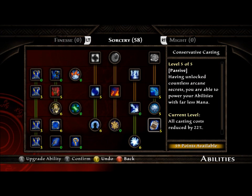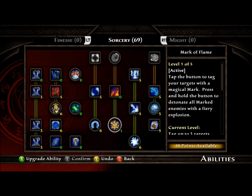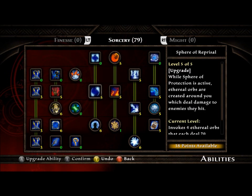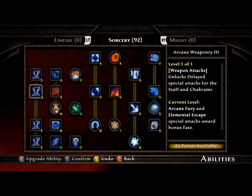So with this, importantly, you want to have your Sphere of Protection. That obviously puts a sphere of protection around you, but it upgrades into a Sphere of Retribution, which basically puts spikes on your sphere and damages the mobs around you.